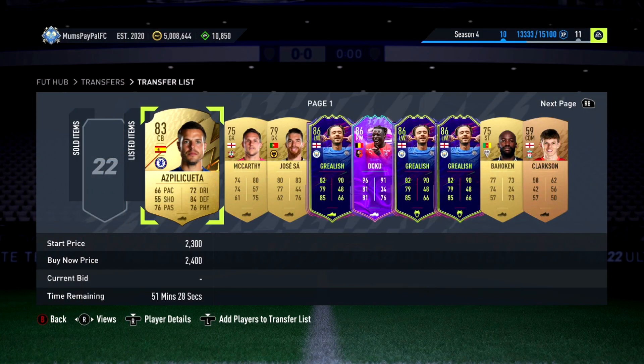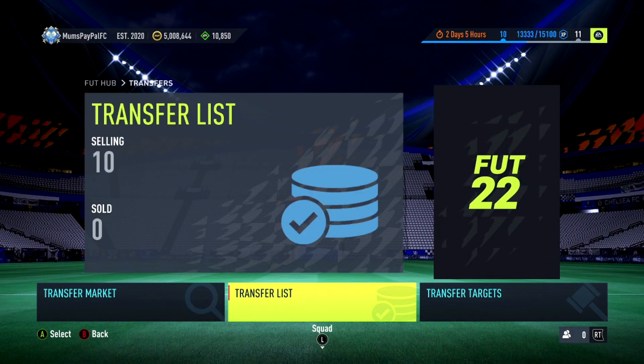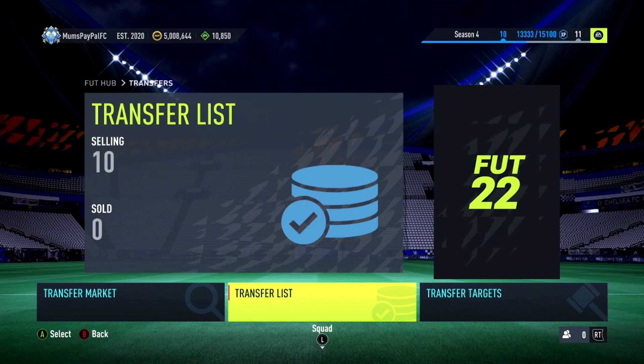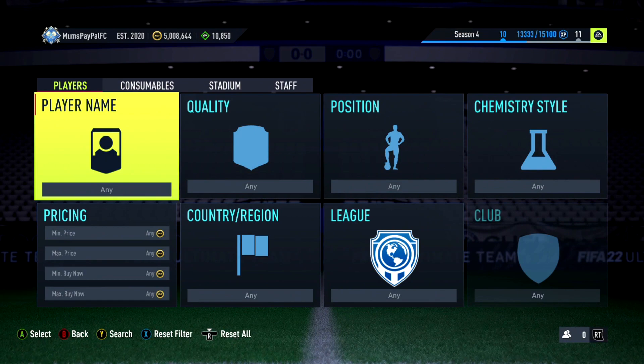Quick investment tip - a couple of days ago I bought about three or four pages of Coutinhos at about 13k on one of the videos, and they all sold in about a day because of the prime icon pack. The easiest investment in FIFA is informs - when they go down to 12-13k, it doesn't matter who they are, they'll always go up. I might make a separate investment video on this.